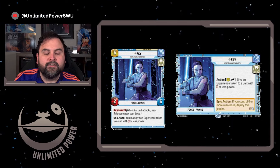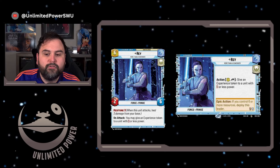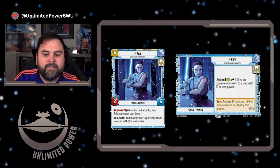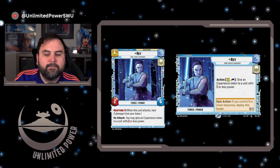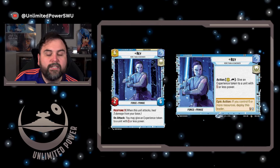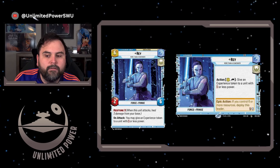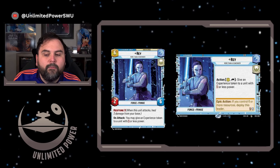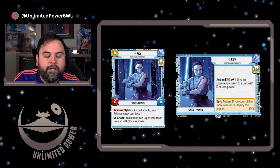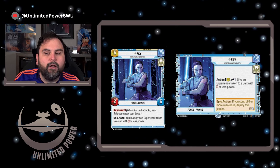As an epic action, you can deploy Rey when you have six or more resources, meaning she can come into play as early as turn five. She's a 2-6 unit. On attack, you can give an experience token to a unit with two or less power, and you can raise her to a 3-7. Once you raise her experience, you can start equipping her with other cards or experience tokens. She also has the Restore 3 ability, which is really strong for a unit that comes out on turn five. You can be aggressive, swing with all your units to the base, deploy Rey, and have her restore your health back.